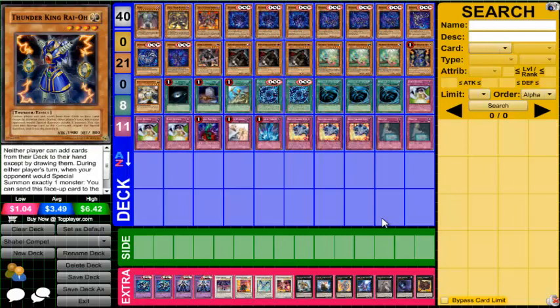We run one Thunder King Rai-Oh. I noticed Kakashi Kyle ran two Wolf and no Thunder King, and I was shocked. Thunder King is one of the best stand-alone light monsters in all of Yu-Gi-Oh. He's a 1900 ATK beater, blocks searching, and can tribute himself to stop an inherent summon. If you draw Thunder King and you're not ready to go with the Citadel fusion yet, he's still really, really good just by himself. He's limited to one for a reason.